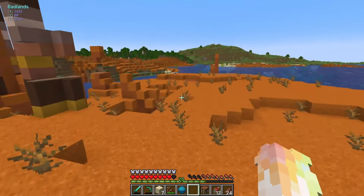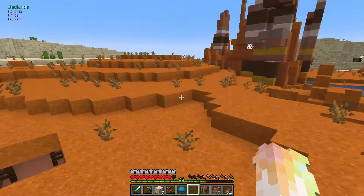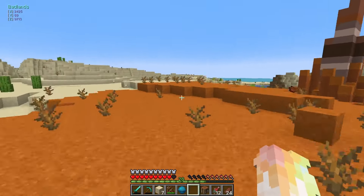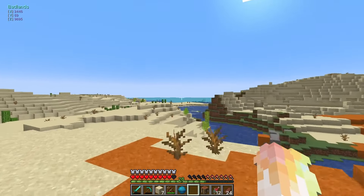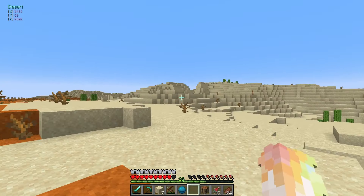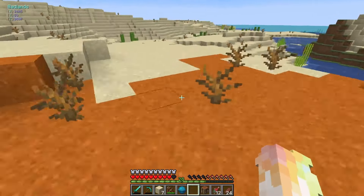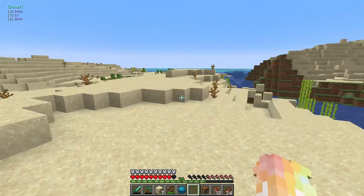Hey there, it's Brina. Welcome back to another episode of our All Advancement series. Last episode, we traveled forever — it seemed like forever. We finally found the warm ocean, and then what else did we find? A desert and the badlands! All three in one.